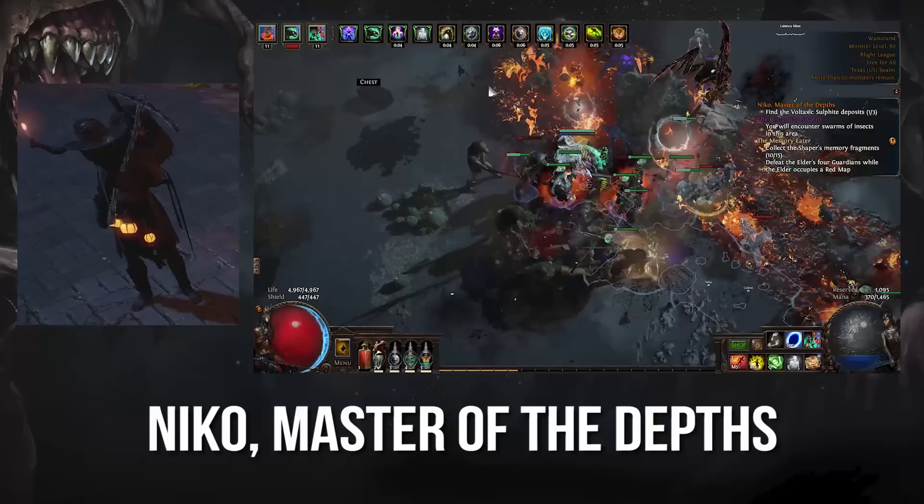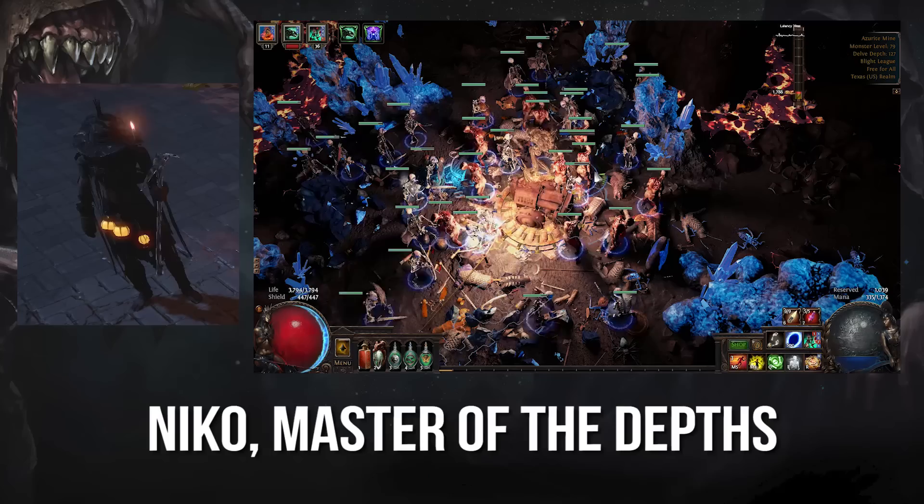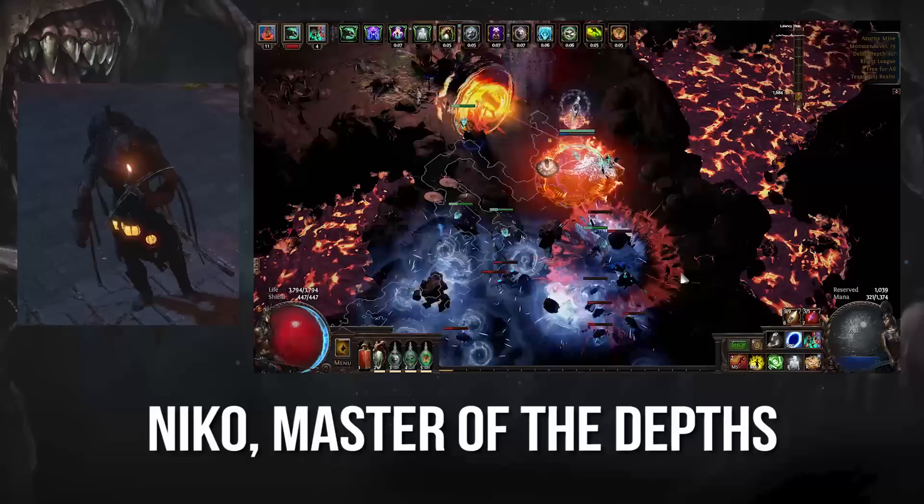Niko is an interesting case, because although his missions seem simple, his content has a surprising amount of depth. His missions will spawn three clickable mounds of sulfite, and once you collect them all you're good to go. However, things get a lot more interesting when you visit Niko's mine encampment, where you use said sulfite to dig deep below Rhaeclast's surface. The difficulty and rewards for going as deep as possible scales almost infinitely, so it's definitely worth your time.